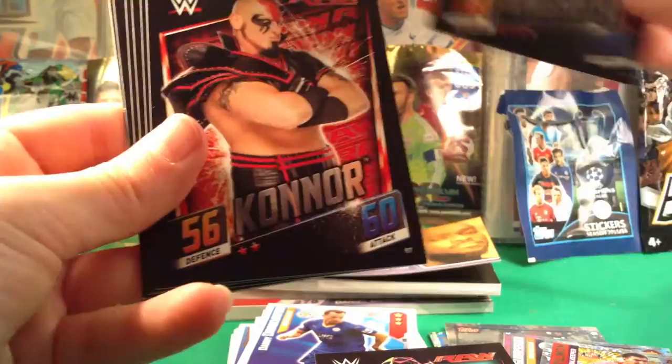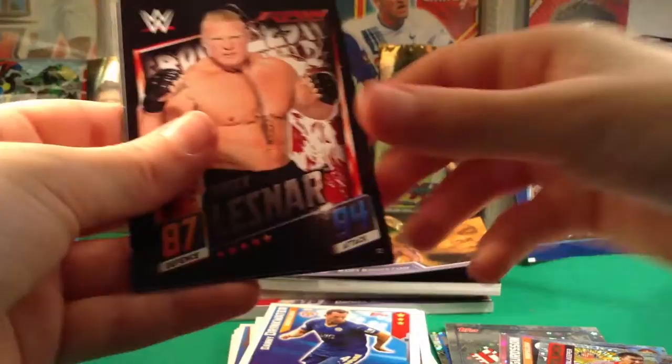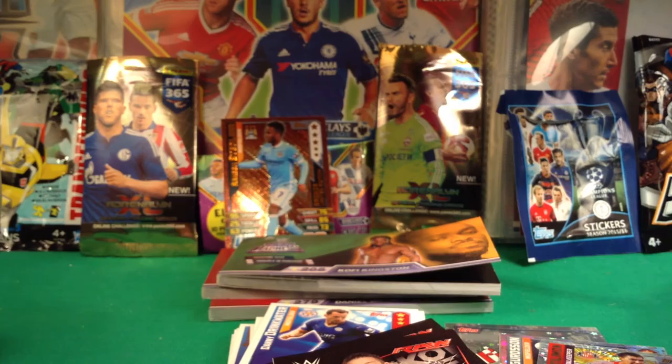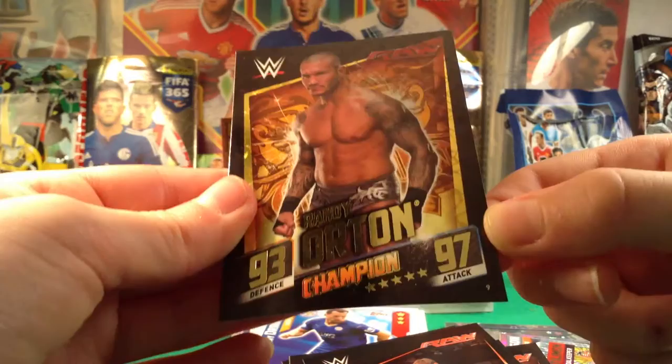These are Connor's cards for Ben now. Rusev, Curtis Axel, Brie Bella, Brock Lesnar, Erik Rowan, and Kevin Owens. The shinies we got were three signature cards: Seth Rollins Pedigree, Kevin Owens Popup Powerbomb, and Zack Ryder's Rough Ryder. We also got one champion card of Randy Orton.